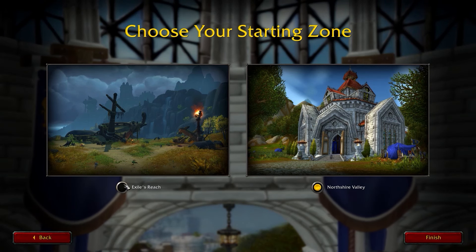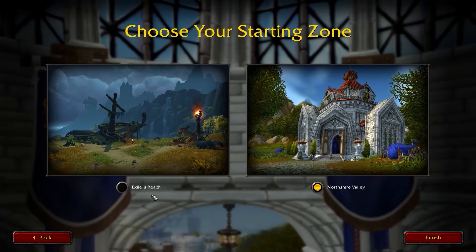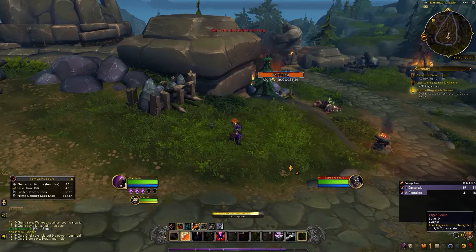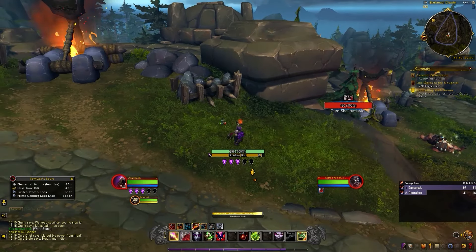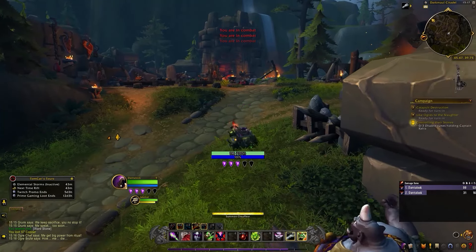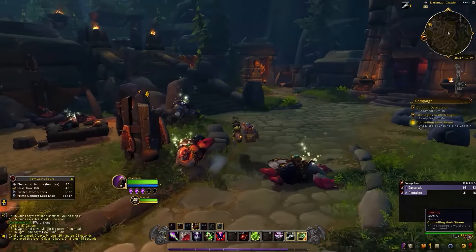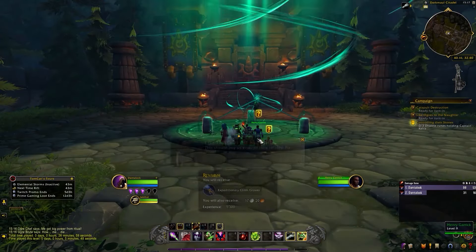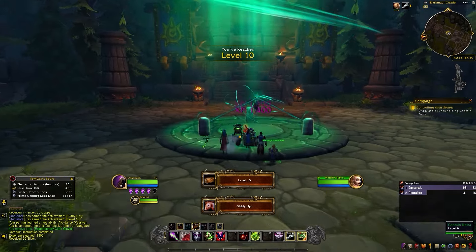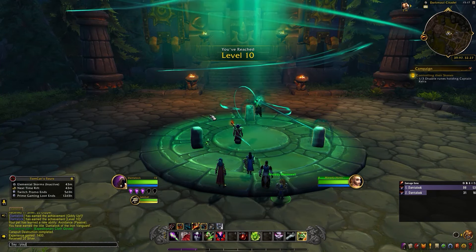This part is only for those that are not going to level up an allied race, since those characters already start at level 10. When you create a new character, you can choose between leveling in your race's starting zone or Exile's Reach. I highly recommend starting in Exile's Reach. It's basically an updated beginner zone where you do some simple quests and pick up a couple of treasures along the way. The best part is that Exile's Reach can be completed in under an hour if you are taking it easy — personally I usually finish it in about 30 minutes, and it could be even faster depending on your class.